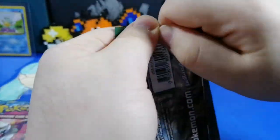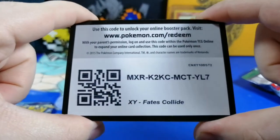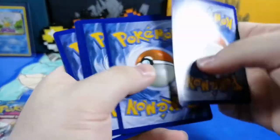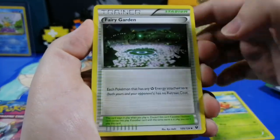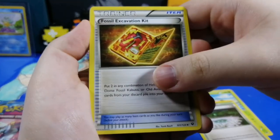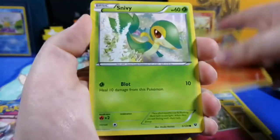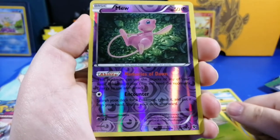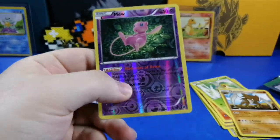Also, happy Fourth of July! Anyway, here you guys go — Fates Collide. Coat card, one, two, three. Hey, it's Clefairy Garden! Oh, that's cool. Fossil Excavation Kit, Rollout, Jigglypuff, Fennekin, Snivy — oh, reverse! Alright, give me a hollow. Two blue tops — cool, I'll keep this. This is really cool, I'm gonna set that right there.